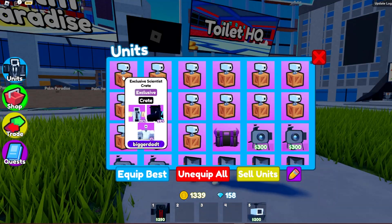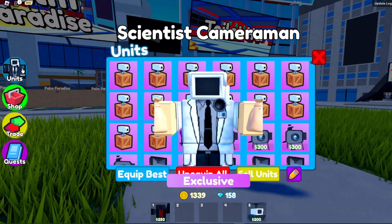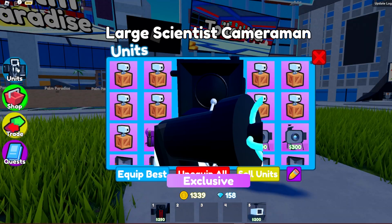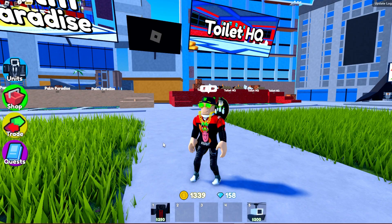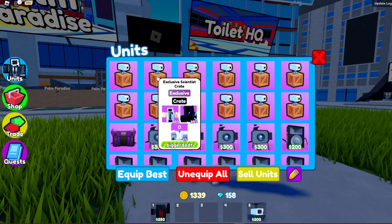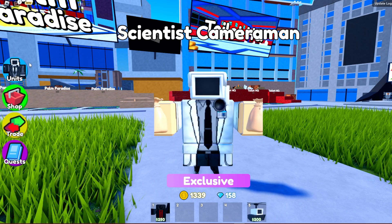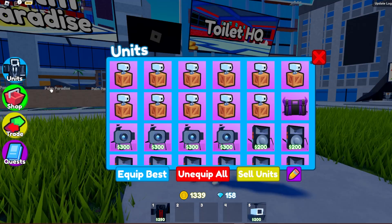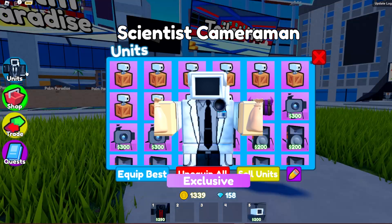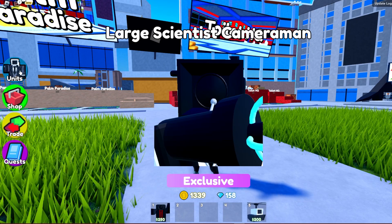Scientist, rip. Please. Nope, a large. I'm gonna have so much junk in my inventory now, it's not even funny. Another scientist. How many I got left? I got 12 left to go. It'll be unlucky number seven. Another scientist, rip. I'm dying here, bro. Please give me one engineer.